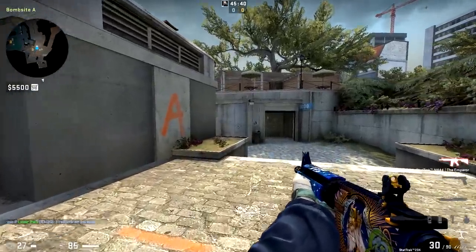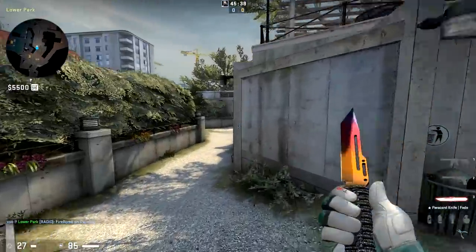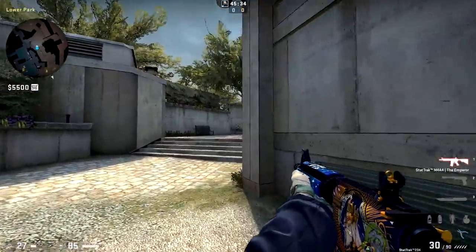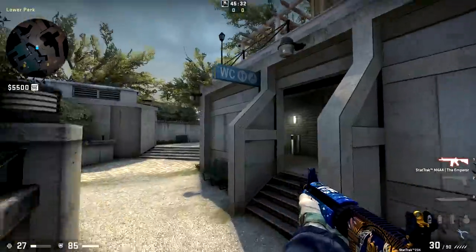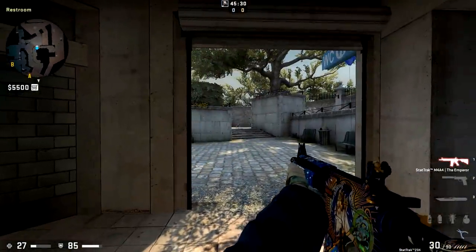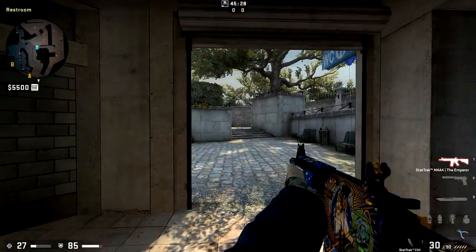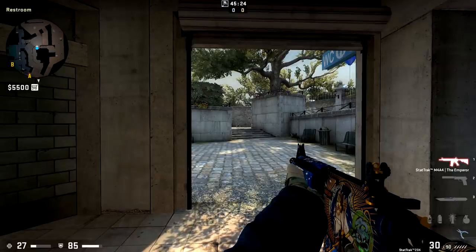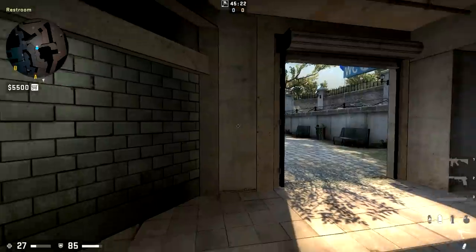Hey, this is Vu, and today I'm going to take a look at winning on CT side of Overpass, which is great because CT side is really the fun side of the map. There's about a bazillion things you can do to catch your opponents off guard and get free entries, and unfortunately on the T side, it's a lot harder because your opponents have the same bazillion things they can do.